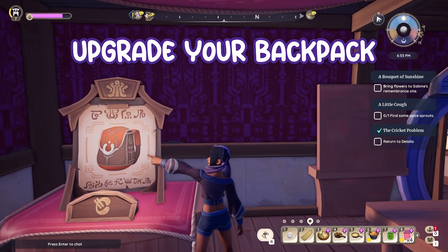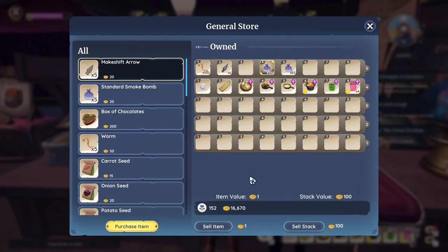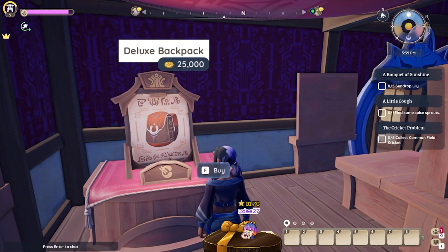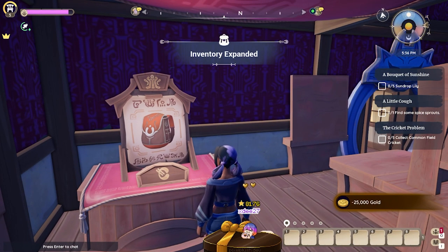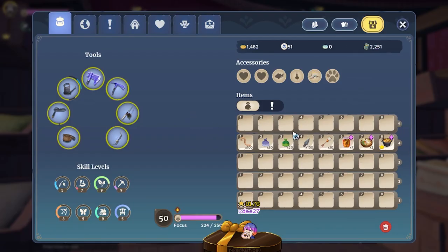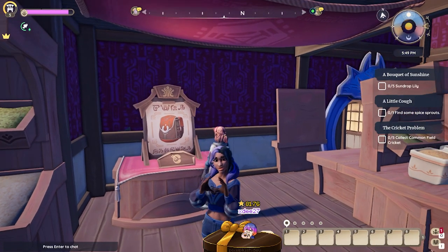Tip 2: Upgrade your backpack. The general store in Kilima Village is the spot for backpack upgrades. Earn more gold coins however you wish and save enough for these upgrades to get you more rows in your active inventory. The final upgrade for row 5 will cost you a steep 25,000 gold coins, so make sure to save up a ton or sell off everything you can and start the material grind over again, like one of our community members did.